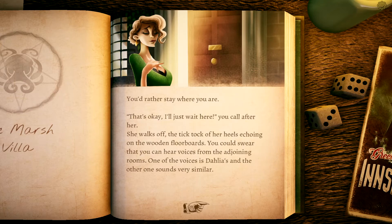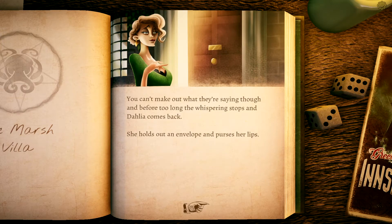You just want to leave — you can do without any more answers from your shady client. She's visibly disappointed. 'Oh well, in that case why don't you accompany me to the safe?' She turns to her daughter: 'Darling, go to your room — we'll talk later.' The girl nods and rushes up the stairs. Rather than follow Dahlia, you decide to stay in the hall. 'I'll just wait here,' you call after her. The tick-tock of her heels echoes on the wooden floorboards. You could swear you hear voices from the adjoining rooms.